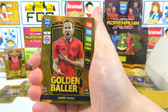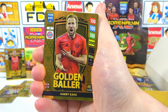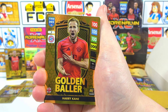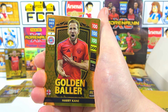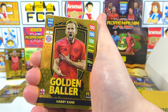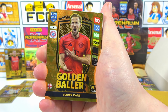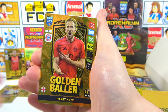Our second one of the box. Another one that we need - it's not Saka but I'll take the England captain. It is a need - we can tick that one off. It's our second one of the box already and we're only at the halfway point. Hopefully we haven't peaked here - hopefully it's just good odds and we're going to get another golden baller. Look at these golden ballers - absolutely fantastic, lots of texture on there. Let us know how you rate these - are these better than the Premier League ones?